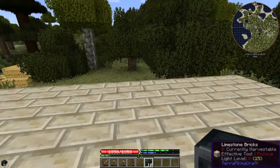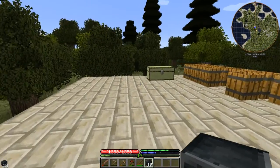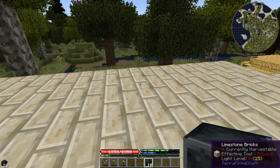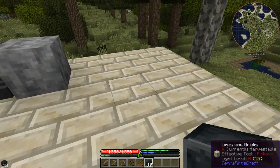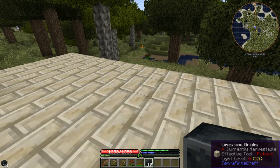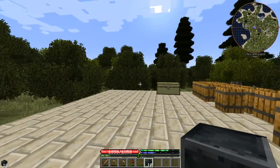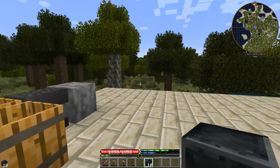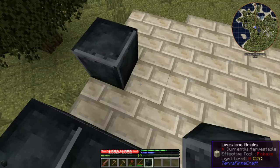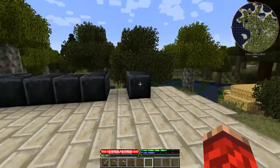I was thinking of making the forge out of basalt, but I only got 10 pieces and I wanted a triple forge. I know when we get to later stages with bellows we're going to want multiple forges, and the crucible sits on top of a forge too. I've never actually got to making a crucible in TerraFirmaCraft before, so we'll be in uncharted territory. I'm one short just to do the front, but we'll think about it.